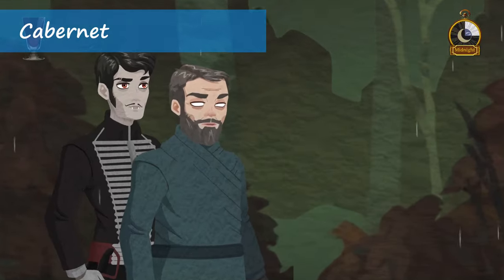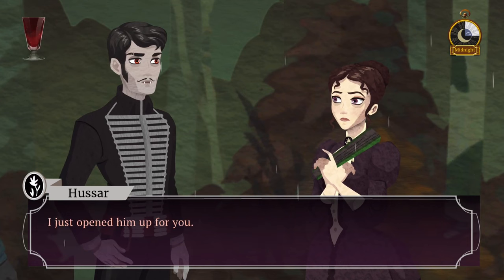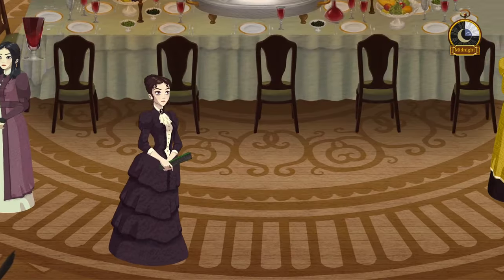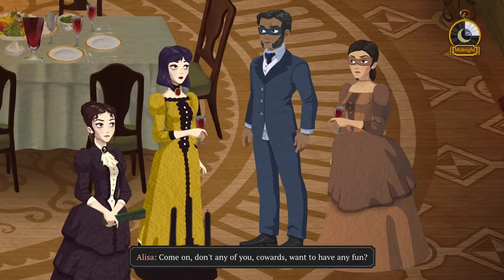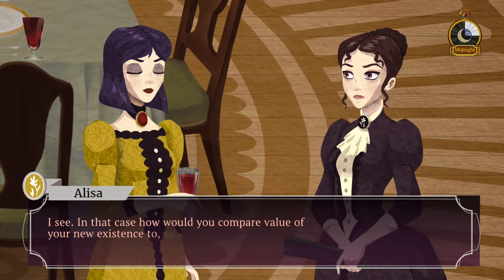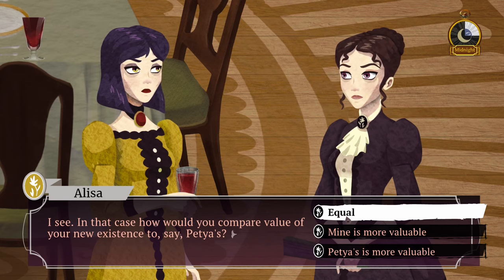The next game I tackled was Cabernet, a 2D narrative RPG developed and published by Party for Introverts. The game is set in late 19th century Eastern Europe and follows Lisa, a newly turned vampire thrown into the midst of a previously unknown supernatural high society. The demo only covered her waking up as a recent addition to the undead and taking her first steps, learning some newfound abilities as well as mingling with characters she'll develop bonds with throughout the story. As a vampire story, it doesn't do anything new as far as I could tell — Lisa is battling between what's right and wrong, and other vampires have different views on their eternal existence and how they treat humans.